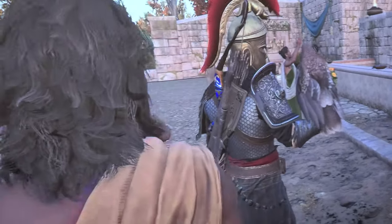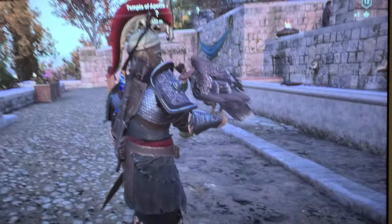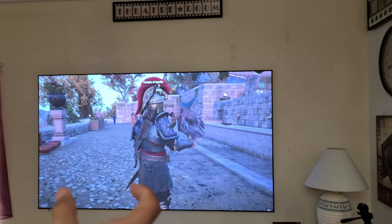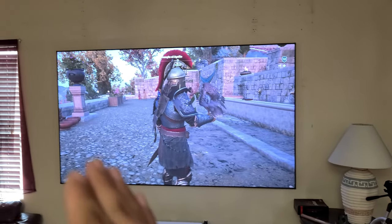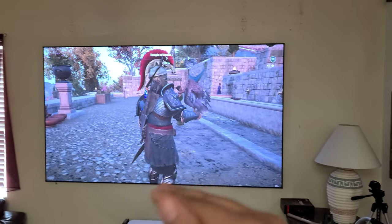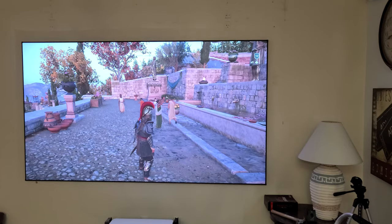With a 1080p projector the pixels are a little bit bigger, and with a 720p projector they're even bigger when you go close. Of course, the farther away you are, you're not going to be able to see those pixels. That's why misleading comparisons show a tiny 720p screen from far away — at a distance it's difficult to tell the difference between 720p and 1080p, but up close you can clearly see the pixels on 720p. That kind of comparison doesn't really make sense, so keep that in mind. Thanks for watching.